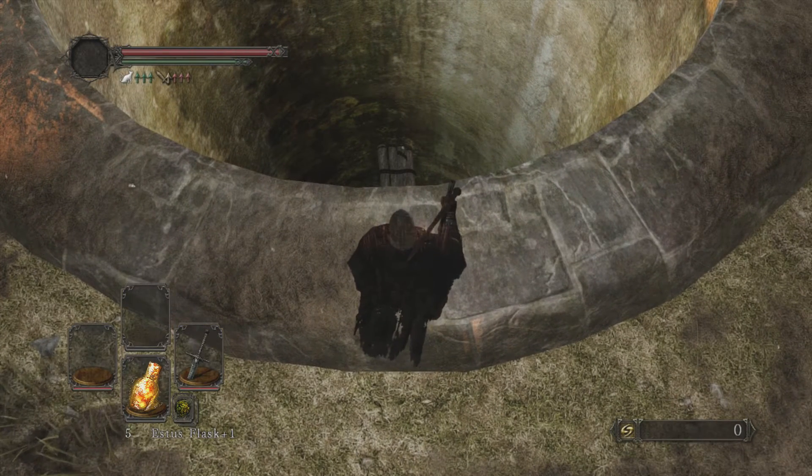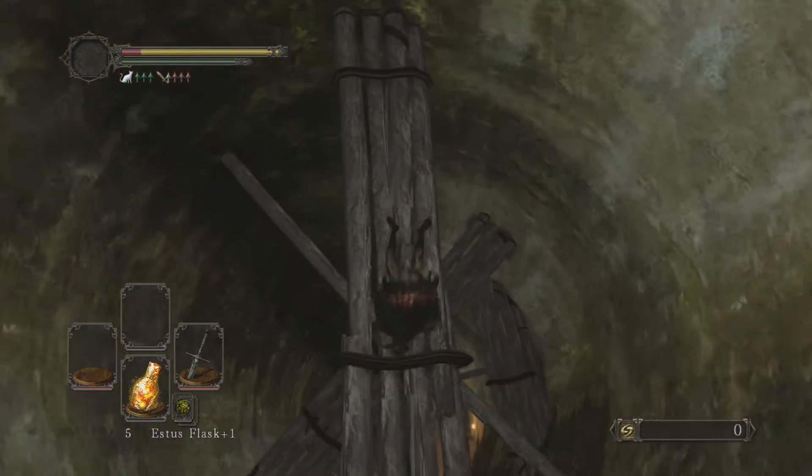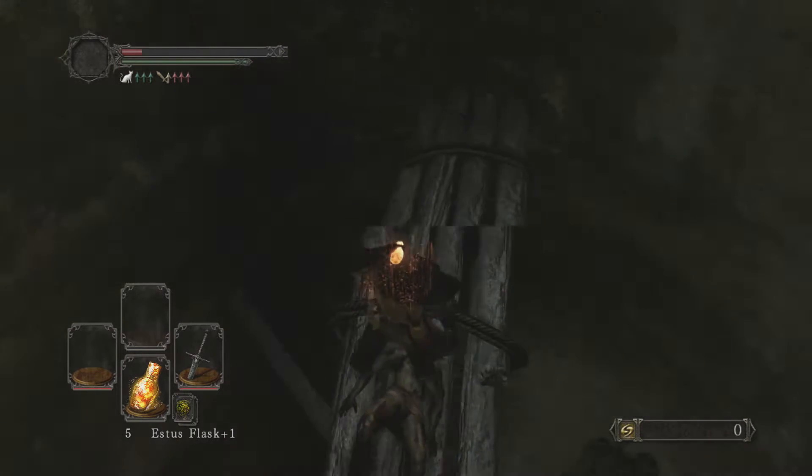So when you get right here, position yourself right in front of this wood plank that you can see down there, and just roll off the edge. You're gonna take a lot of damage, so use an Estus flask.